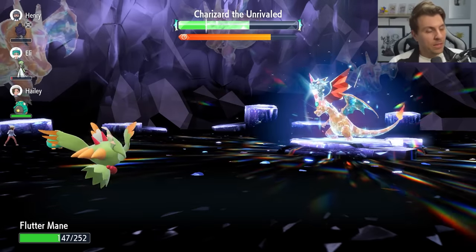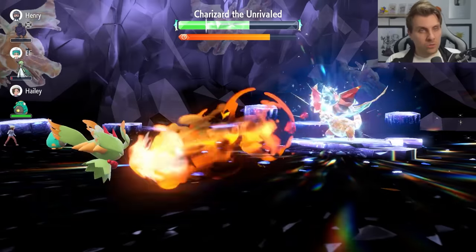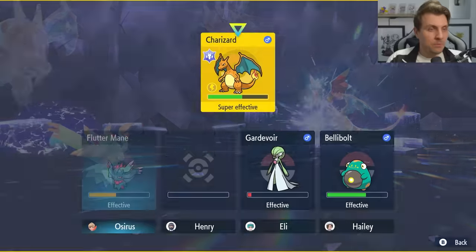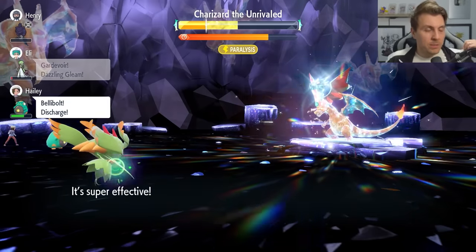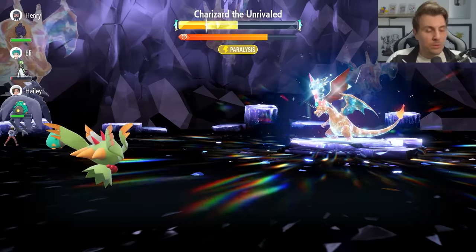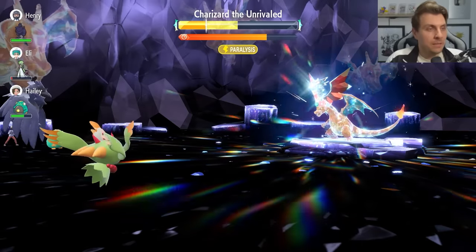If you're getting into a really dangerous position with your HP, just use a Draining Kiss, heal it all back up, and carry on the raid from there. We've got a couple more Draining Kisses to use before we can Terastallize. The raid timer is in a really good position — probably going to run through this very quickly. One Draining Kiss, even with the shield up, is healing us back to full.